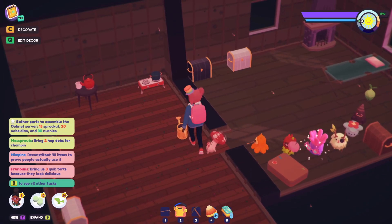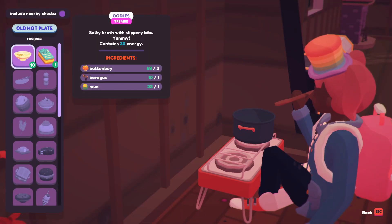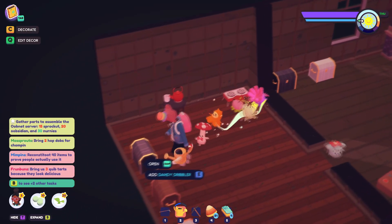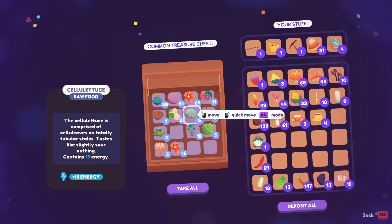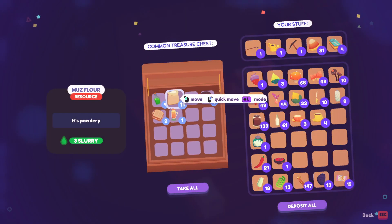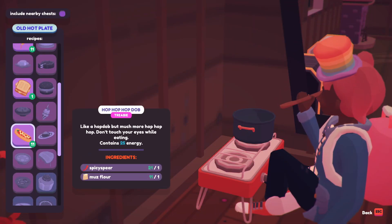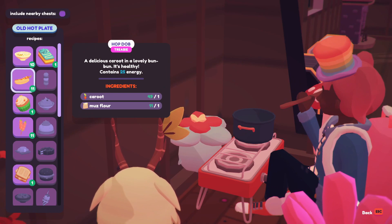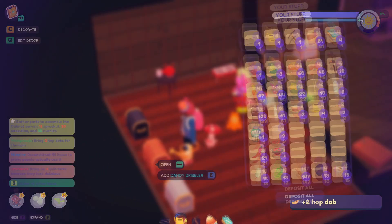Some hob dobs, reconstitute some items, some quibs, and buy some clothing — we might actually buy clothing just because we do quite like the Halloween stuff. Someone wanted two hob dobs, let's give them some. I think we need some spicy pears and flour. They just want normal hob dobs — one and two, nice. They don't want a spicy one, just the normal one.